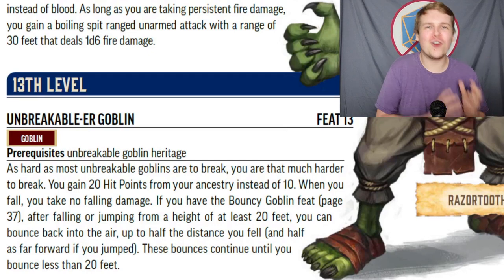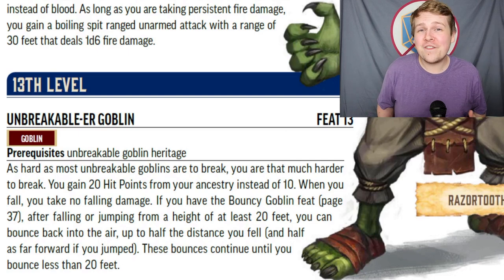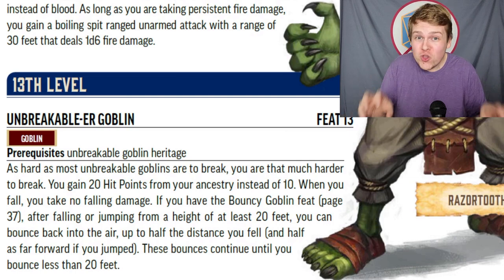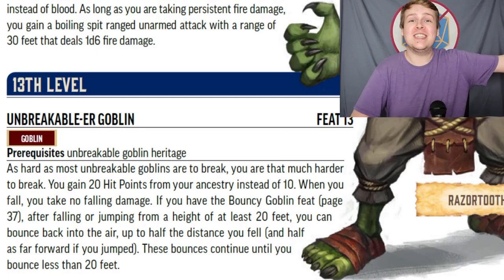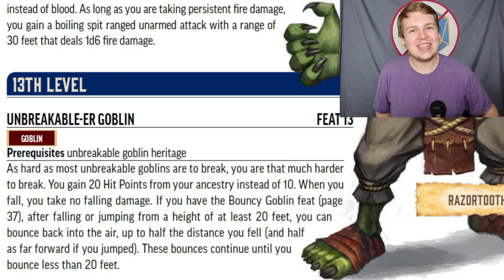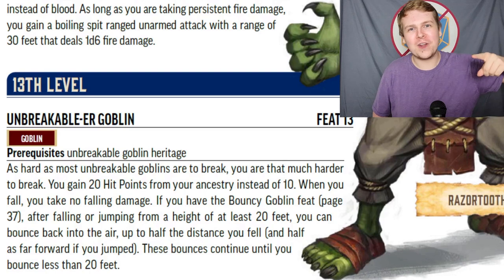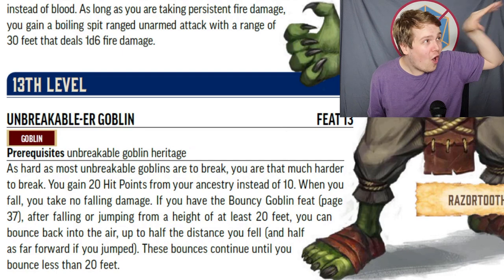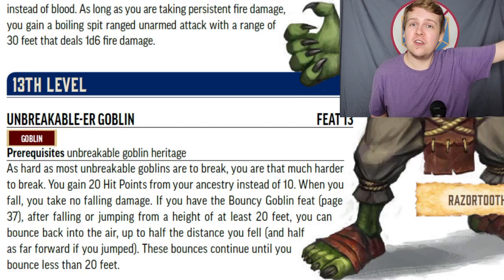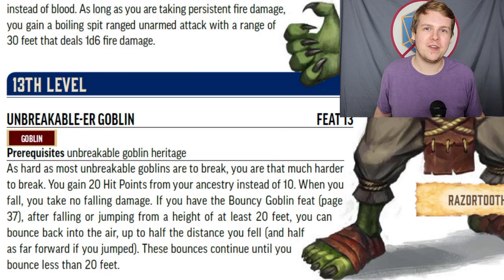At level 13, Unbreakable-er Goblin for the Unbreakable Goblin heritage increases your Ancestry hit points to 20 — effectively gaining 10 more hit points when you hit 13th level, which is insane. You are also now immune to fall damage, so you can jump off a mountain and take nothing. And should you have the Bouncy Goblin feat, whenever you hit the ground you bounce back up half the distance you fell, over and over until you fall less than 20 feet. Jump off a 200-foot cliff: take no damage, bounce 100 feet up, fall, bounce 50, fall, bounce 25, then 15, then land — all with no damage.